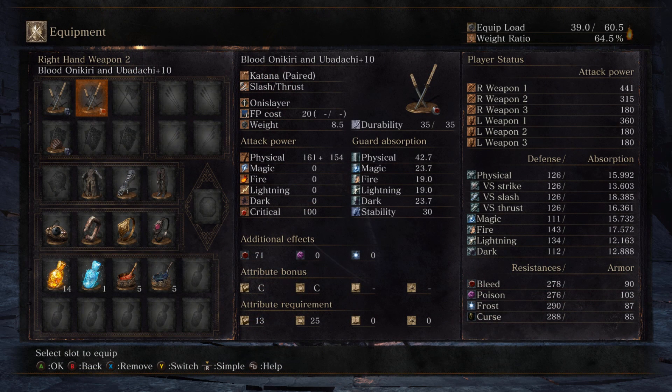I have a hollow Onikiri and Ubadachi, which gets an AR of 441. Compared to its refined counterpart, it actually has almost 60 more AR, so it's much better — it's worth the 40 luck investment. I also have a blood infused Onikiri and Ubadachi, which has 130 less AR roughly, but has a higher bleed rate. So if I'm able to proc the bleed often, I may go with the blood infusion, but I'm going to guess the hollow Onikiri is better based on its higher AR and the fact that you're able to buff it. 71 isn't really a high bleed rate, so most likely you're not really going to get the bleed off.